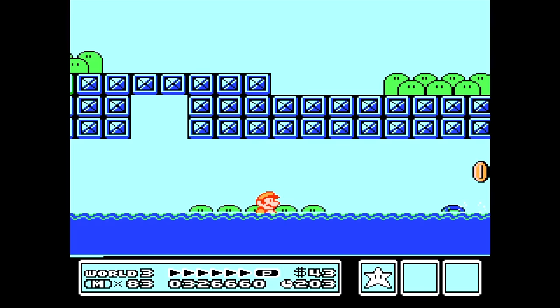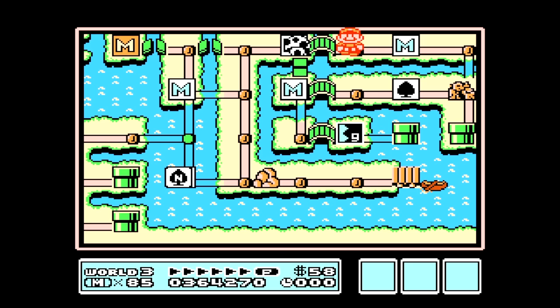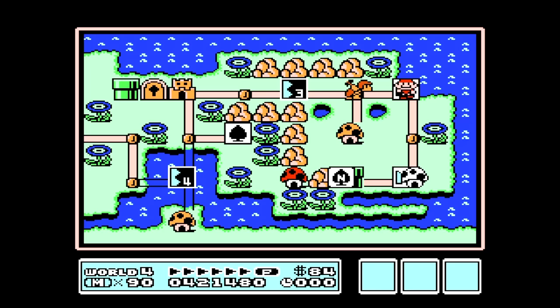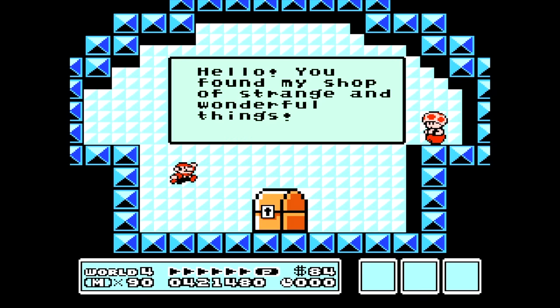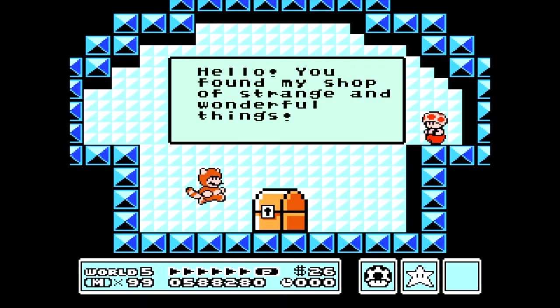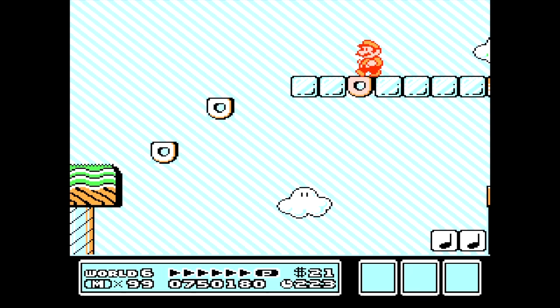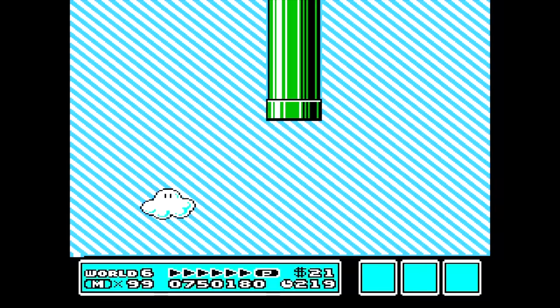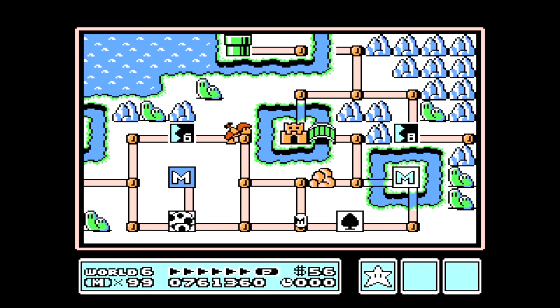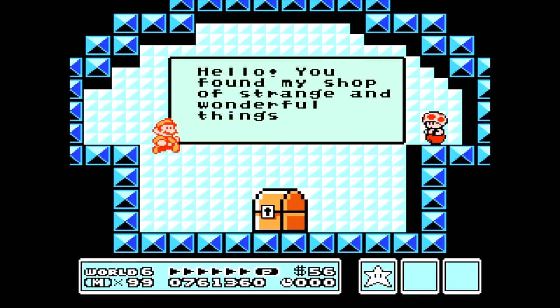World 3-8 can be a bit tricky especially with the water sections — you're going to need 44 coins, and if you get all 44 you go into the White Toad House and get a P-Wing. In World 4-2 you're going to need 24 coins; if you get those you'll be rewarded with an anchor. Level 5-5 can be a little bit tricky but if you're able to get 28 coins you will get another P-Wing. On World 6-7 you want a Fire Flower at the end because coins are sealed in ice blocks that only the Fire Flower can open. You're going to need 78 coins in this level, and if you get all 78 you'll be rewarded with another anchor.